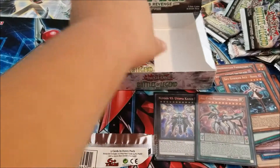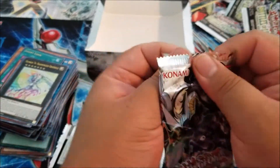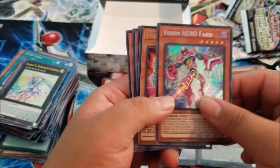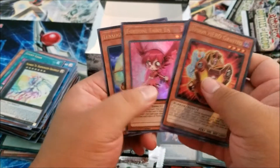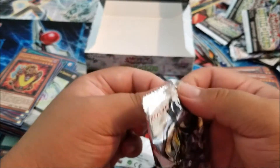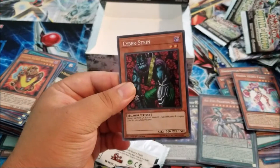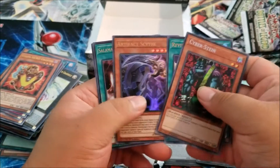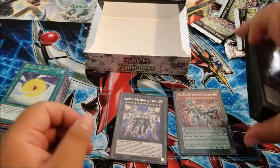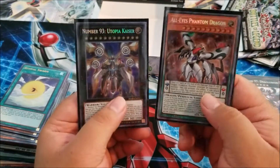Last two packs, guys. I don't want to sound stingy, but what else can we end with? Oh, we got Ferris — nice, also one of the other harder cards to get. We got another Vision Hero and Chicks, okay cool. Last pack, guys — I don't think we can end any better than what we've already got here, but let's find out. Last card is Cyber Stein. Okay, cool, still not bad — we did really really well. Sorry about that guys, I just had to put these things in sleeves real quick.